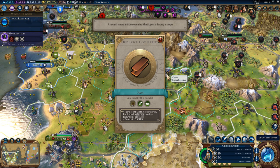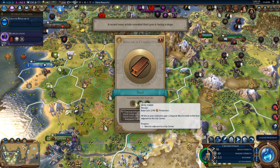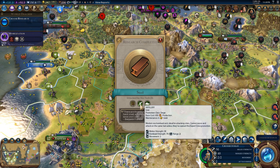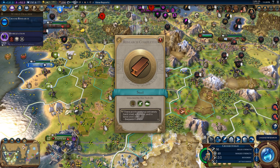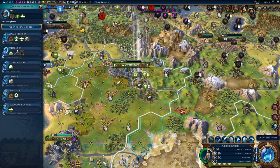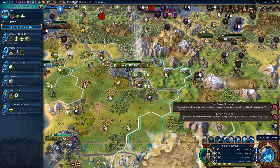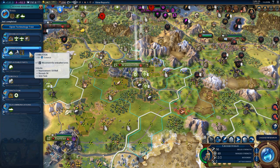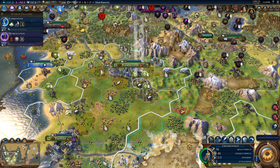Eiffel Tower is a thing — artillery and battleship. New research: combustion only takes four turns for a tank, oil well and oil. That sounds fantastic.